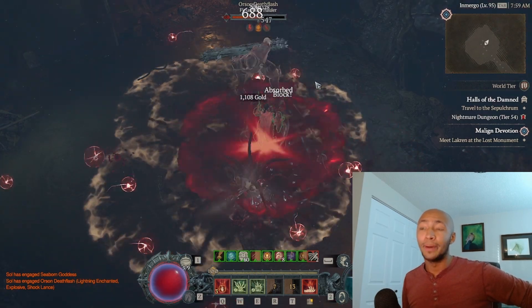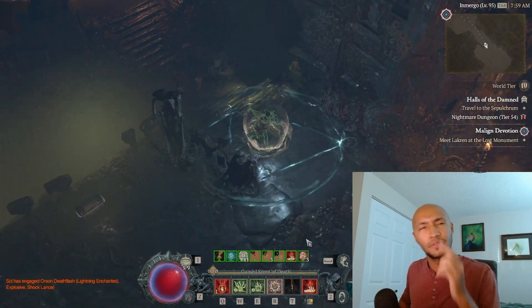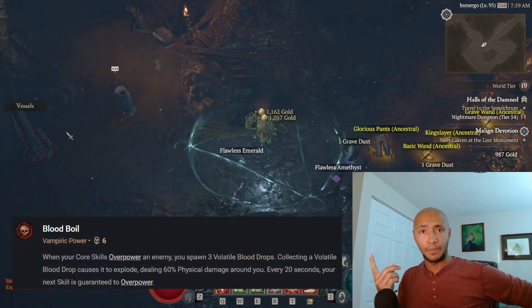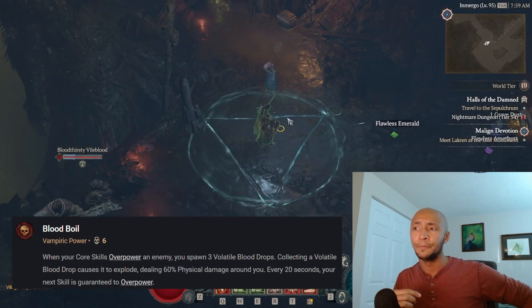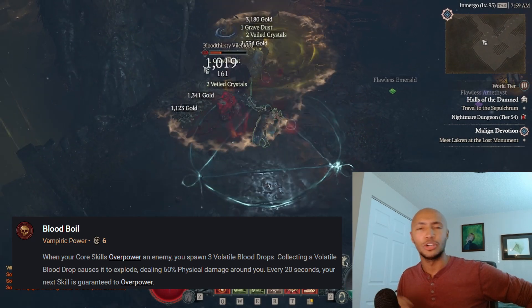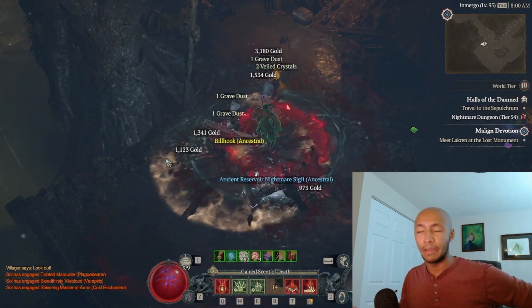I will warn you all that bosses are the build's weak spot as far as Season 1 is concerned, but with more sources of guaranteed overpower coming into Season 2 — with that first vampiric power that was revealed and possibly other unannounced synergies — this will undoubtedly shore up its weaknesses, and Blood Surge will reign supreme again, I believe.